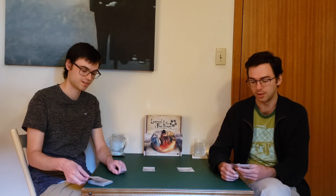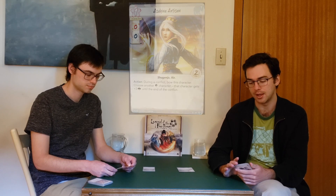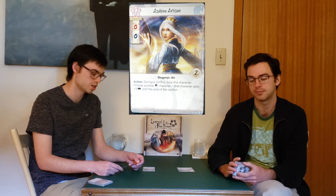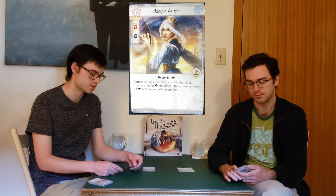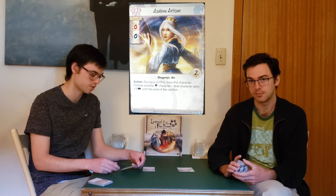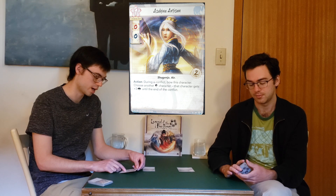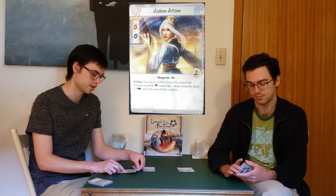On to the units. The first one we're going to look at is the Asahina Artisan. She is one cost, with zero military skill and zero political skill — but important to note, those aren't dashes, so you can send her into conflicts if you choose. She has the Shugenja and Air traits, two glory, and an action.